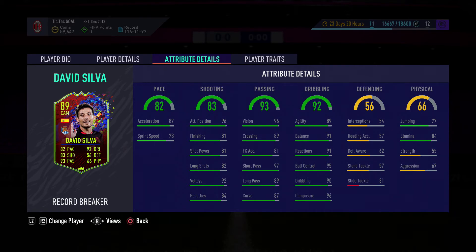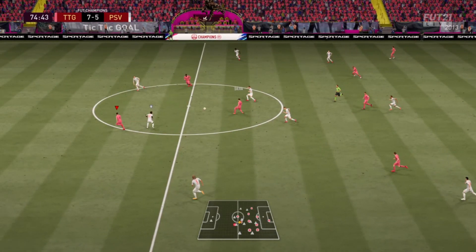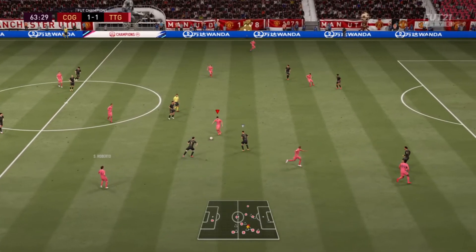I'm twisting and turning with David Silva — it's crazy. I've loved using this card every second. I've tried him in both CM and CAM and he is most definitely most effective in CAM. If you want the best out of this 100k+ card, use him in CAM. This card was built for CAM and CAM only. Maybe in a 4-3-3 you could try him box-to-box, but you want him as the main guy feeding strikers through on goal.